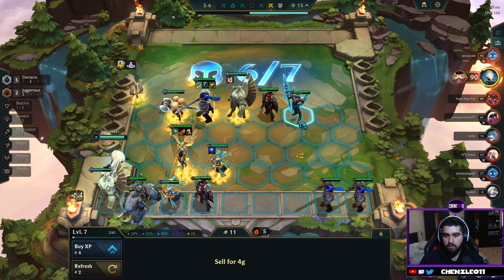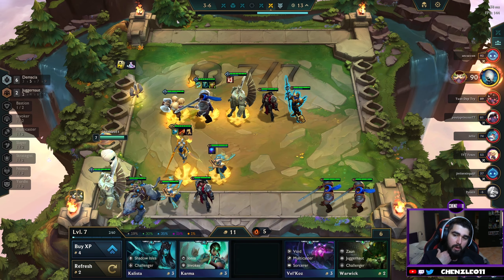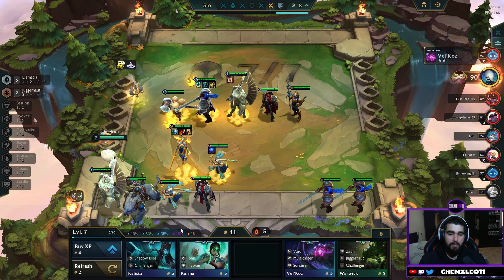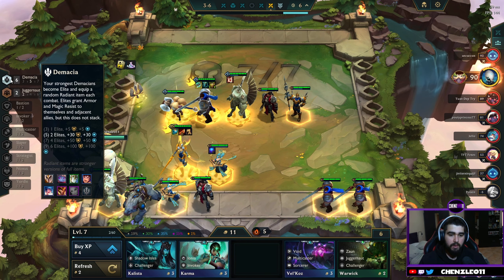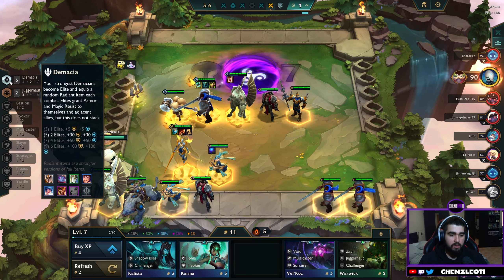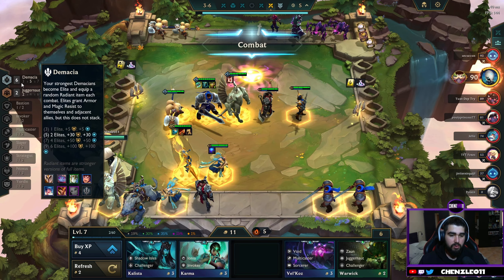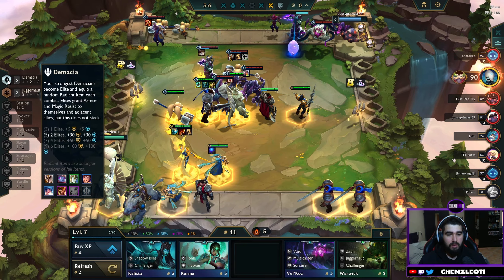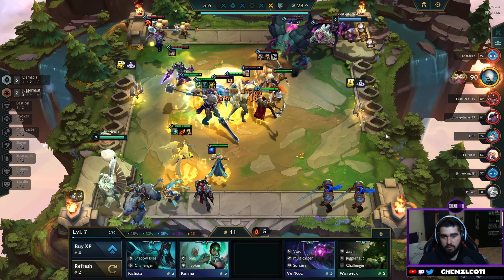We'll just level up here because I'll get Jarvan in, and then we'll get a higher percentage chance to get Lux — which is who we need to get the seventh. Yeah, you need Lux so you need two emblems. Lux will be the seventh. Hey, it's doable man, I got two Voids.